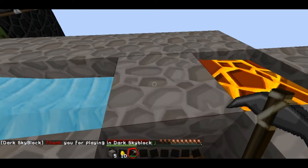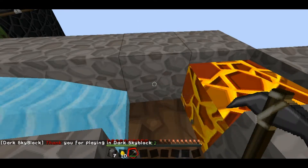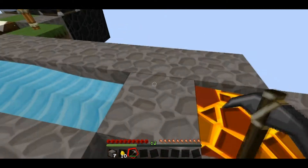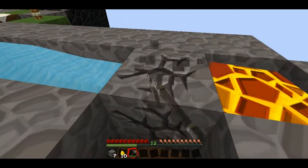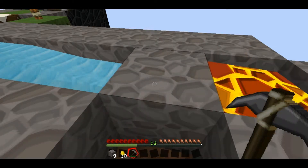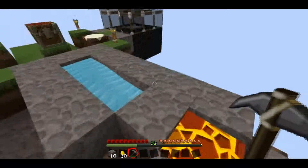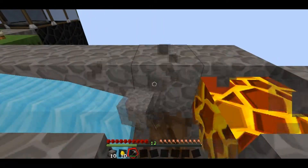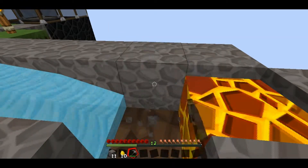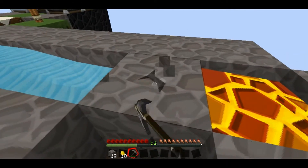I don't know, thank you for letting me play Dark Skyblock. My computer's talking to me, it's creepy. Let's get ourselves some cobble so we can expand out and start building a house. To be honest with you, I told you last time I would look up the challenges but I don't know them. Apparently if you get cobblestone you get 10 gold blocks, so that's exciting.